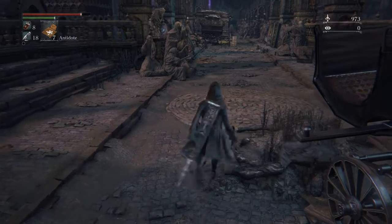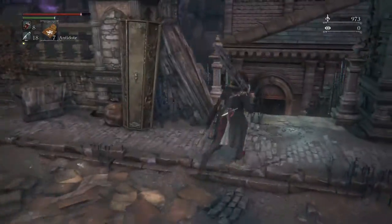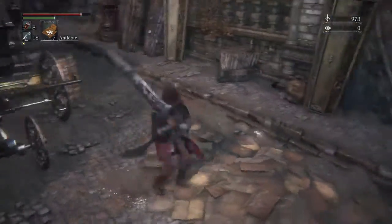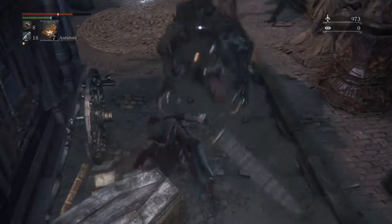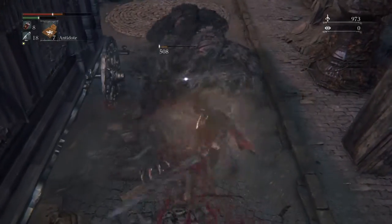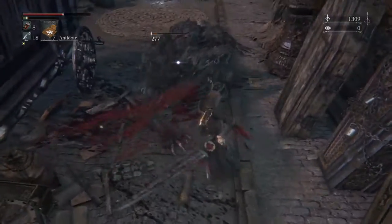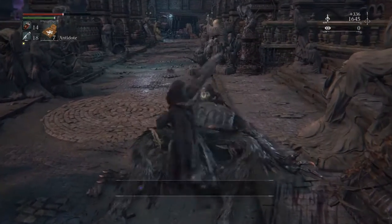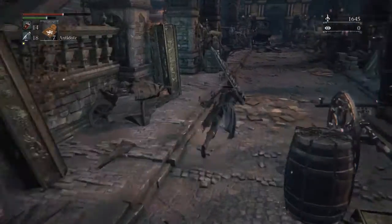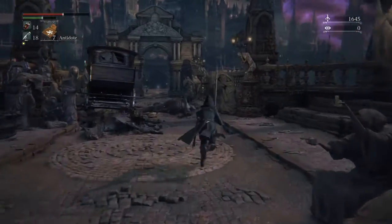Now you go over there and kill the werewolves. If you have trouble, you can lure them into the building — they can't come in and you can just kill them like that. They usually drop three each, and sometimes they drop shards.